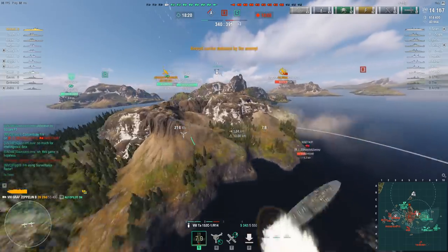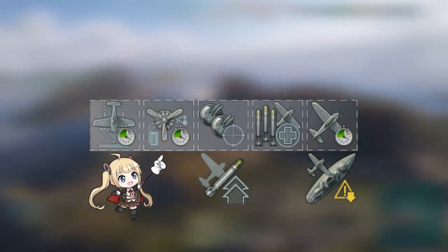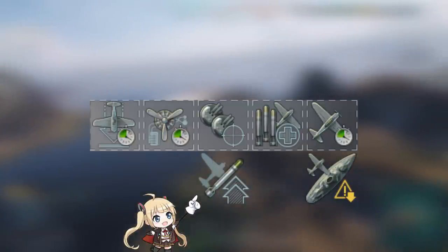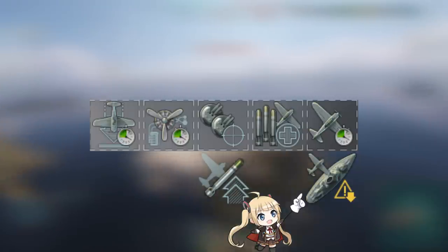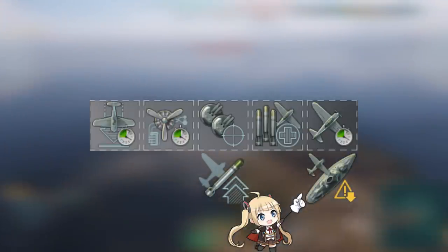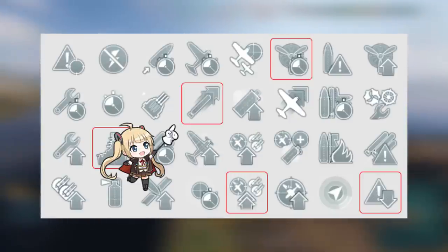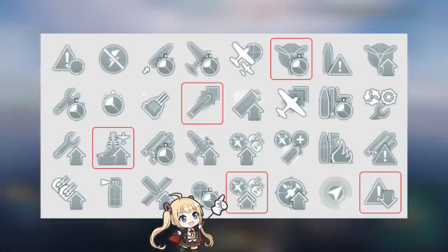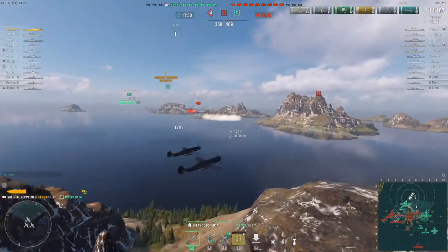This is how you set up this floating failure. You take Air Groups Mod 1, Aircraft Engines Mod 1, secondary or torpedo mod depending on whether you are setting it up either the wrong or the right way, top bomber health, and then finally Flight Control Mod 1 or concealment if you are that much of a madman. For captain skills you take Improved Engine Boost, Torpedo Acceleration, Survivability Expert, Advanced Firing Training, and then Concealment. Afterwards you can pick whatever the hell you want. This is how you play the Graf Zeppelin.